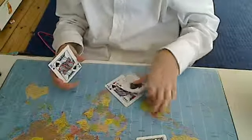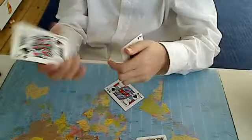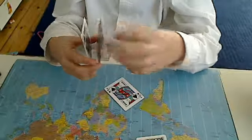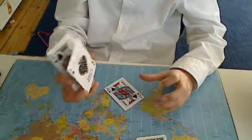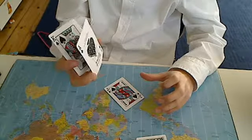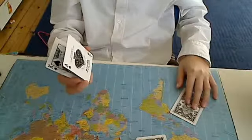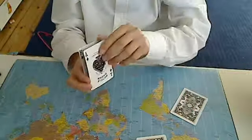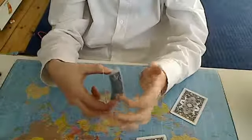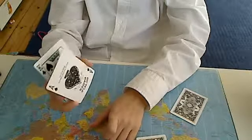All you're gonna do is take any one of the cards — not the Ace of Spades — and place it like this right here. Then take the next card and place it like this, so you can move it around. You won't need this third card, so just set it aside.